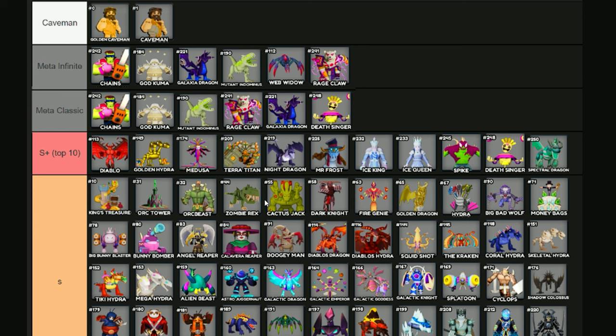Welcome back to Being Gaming. We're going to start off with the tier list today and have to give credit to Max because he's the one that put this together. Thank you Max — it saves everyone a bunch of time. You can find this in the Discord for World Defenders. What I really liked is he split up the meta infinite and meta classic, meaning there are infinite mode towers and classic tower mode for the traditional story mode.